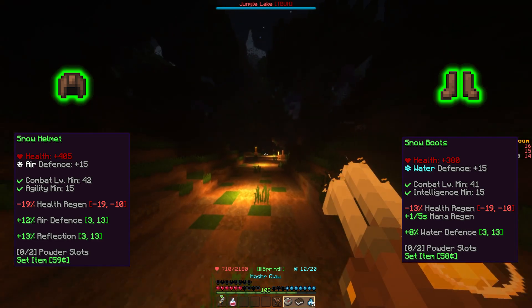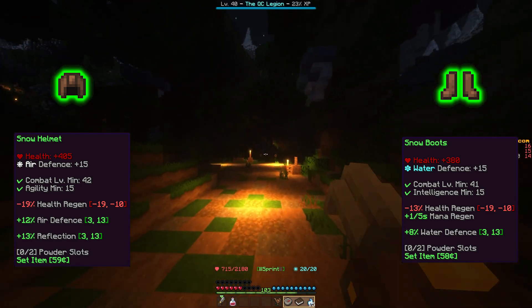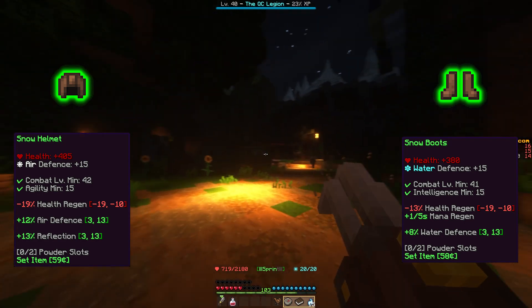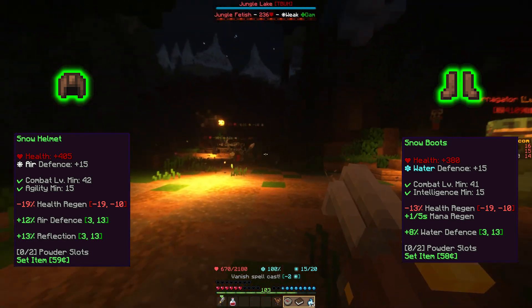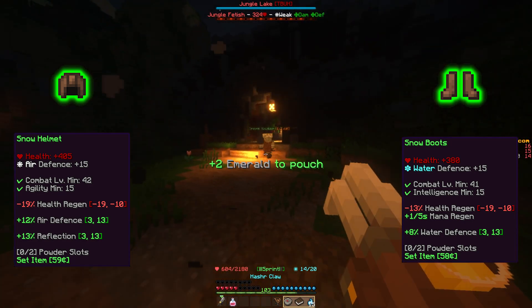The Snow Helmet requires level 42 and 15 Agility to wear, and gives plus 405 health, plus 15 air defense, between minus 10% and minus 19% health regen, and between plus 3% and plus 13% air defense.